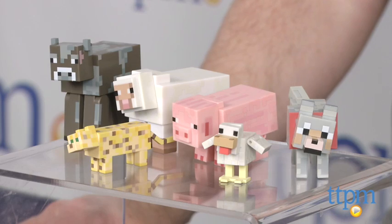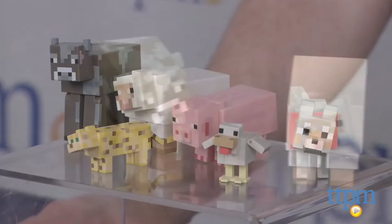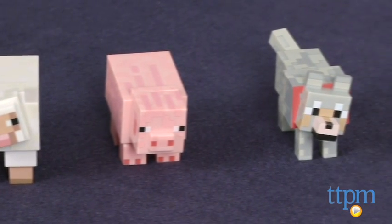Hey guys, Jeff from TTPM here with the Minecraft Overworld Series 2 Articulated Animal Mobs from Jazwares. This is a collection of six different animals found in the video game Minecraft. The animals include a cow, sheep, pig, wolf, ocelot, and chicken.